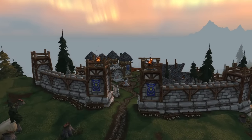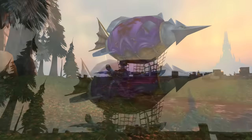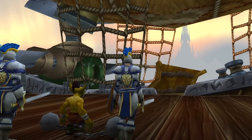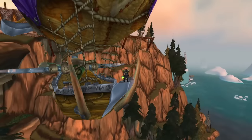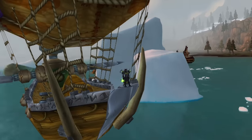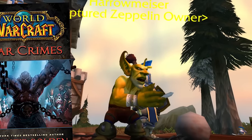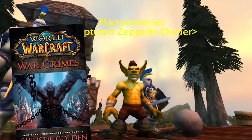Over at Westguard Keep, we have a rare case of the Alliance being the bad guys. This is one of the only locations where we have an Alliance-controlled zeppelin that was stolen from a goblin named Harrowmeiser. Now locked in chains, the goblin is forced to yell out the schedule for the ship called the Lady Lug. Where does it travel to? Nowhere — literally nowhere. It just goes in a giant circle over this glacier. Thankfully, in the War Crimes book, Harrowmeiser is broken out of his imprisonment and uses his zeppelin to help break Garrosh Hellscream out of his trial.